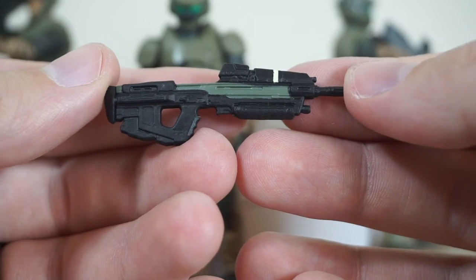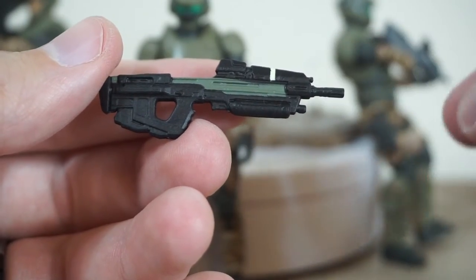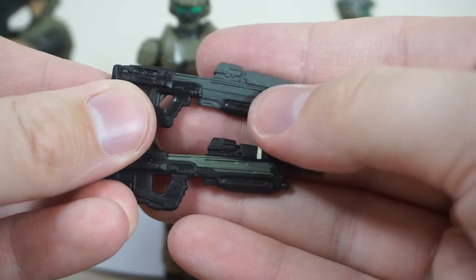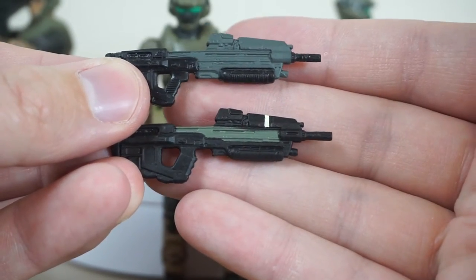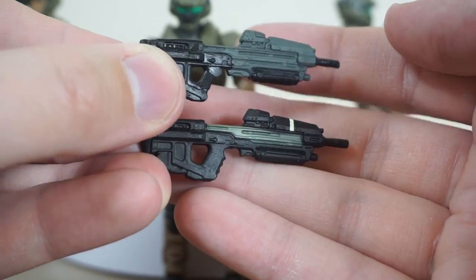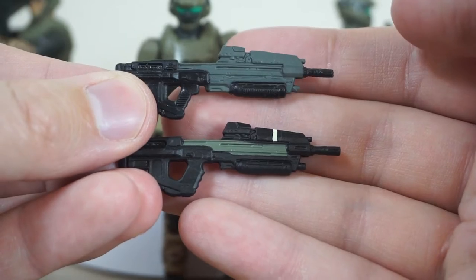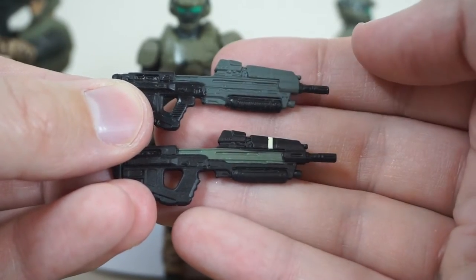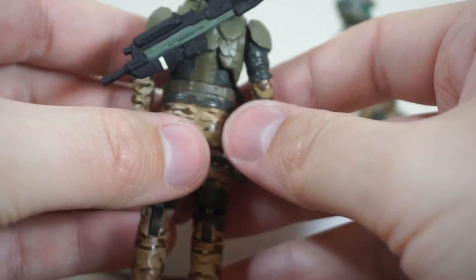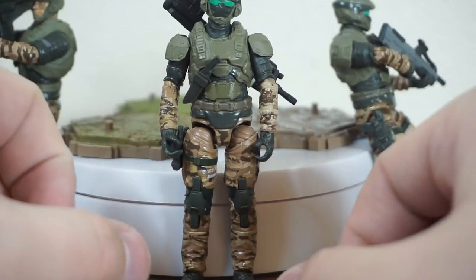Now to talk about the weapon accessories — we have the assault rifle in a nice dark green and black color deco. I heard people were saying this was upscaled from the Wave 1 release, and I don't believe that is the case. Comparing the Wave 1 and this modern release, they are the same size. However, there's a slight increase in scale on the grip — just slightly beefier, maybe a little bit less texture there. They may have upscaled that just so it fits into Spartan hands a little bit better, but the overall size is the same. All these weapons have a little peg on the back, allowing them to slot nicely into the back of Spartans as well as Marines.